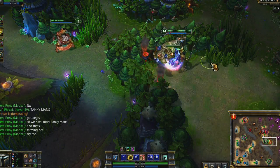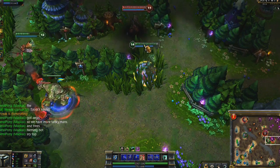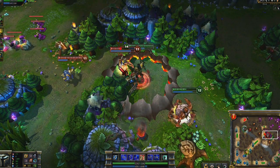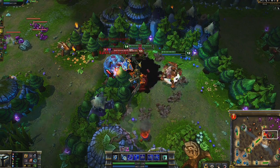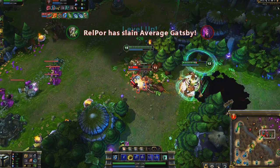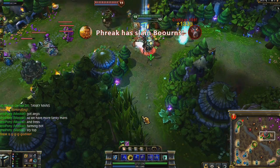Jarvan combines especially well with ranged champions. Catching a glimpse of Morgana in the jungle, I barely catch up to her with Cataclysm. Unable to react, Urgot and I get tons of free damage on her. Because I didn't have to use my knock-up combo, it's already available for Warwick. Urgot makes sure he's pinned down as I deal the killing blow.